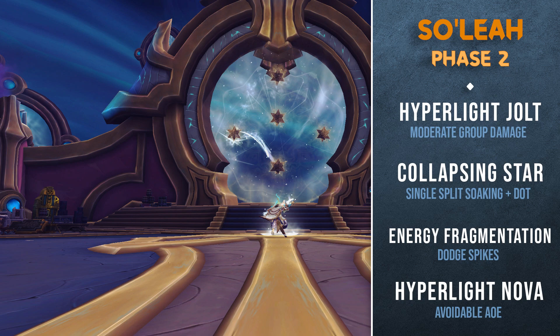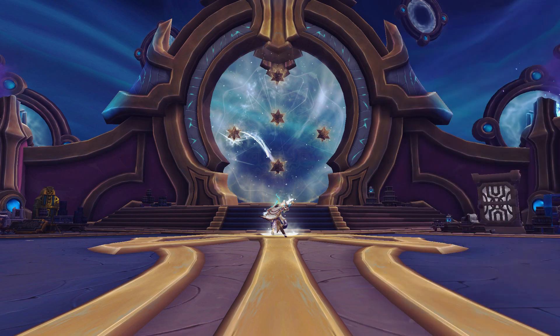Once this occurs, there will be three more mechanics your group needs to manage. Similar to phase one, the boss will continue to spawn a collapsing star, which should be handled in the same way, though it will be a little bit tighter because of overlaps. The two new mechanics include energy fragmentation, which will cause a relic to explode sending out spikes of cosmic energy that will damage and apply a DoT to any player that is hit. The other mechanic is Hyperlight Nova, which causes the relics to detonate doing a fatal amount of damage. Let's talk strategy.